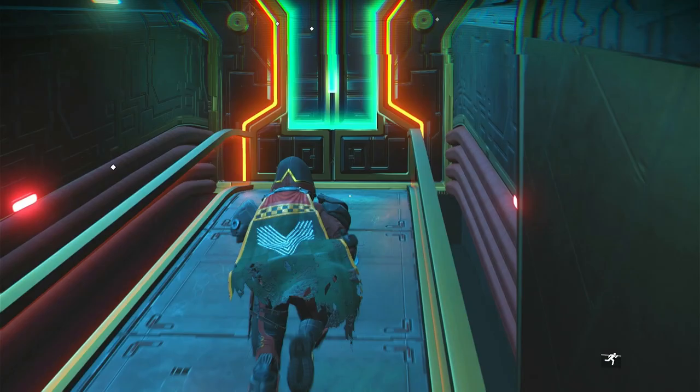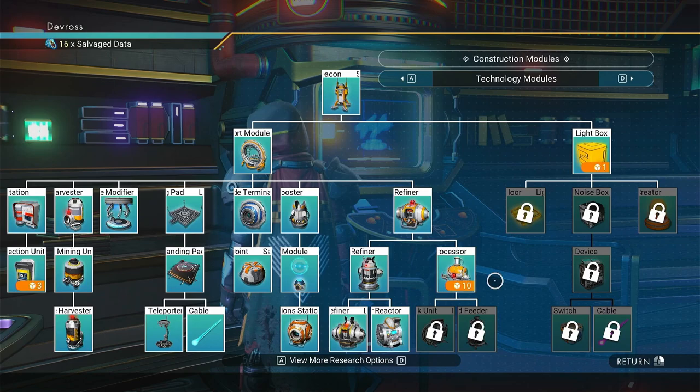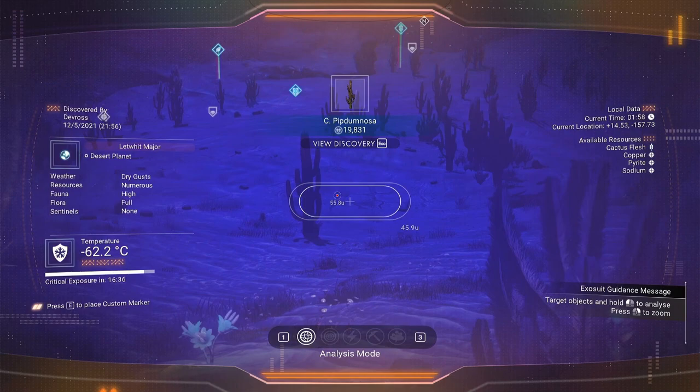Once you interact with the blueprint terminal, tab through until you find the area with your refiners and base-building items. In there you will find what is called a nutrient processor. You will need 10 salvaged data to get the nutrient processor, so make sure you have that before you go to get it.